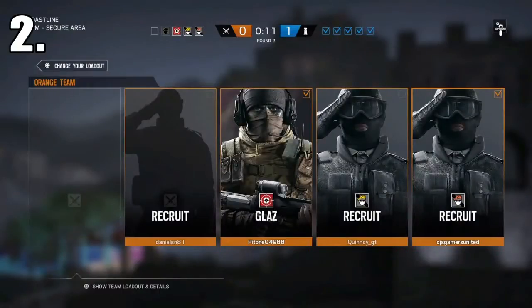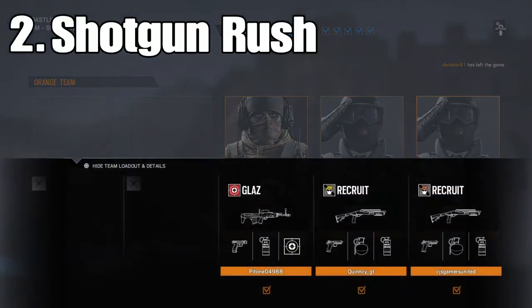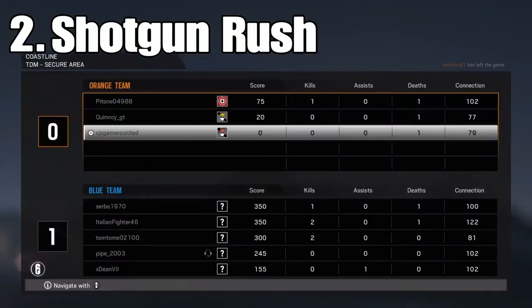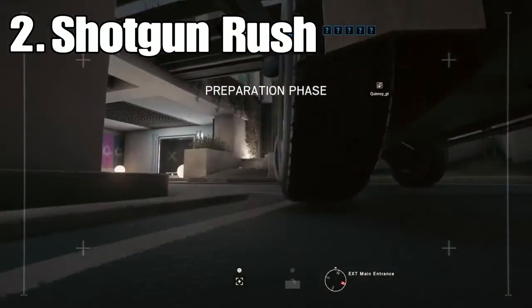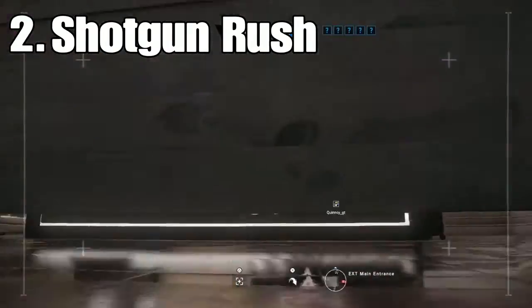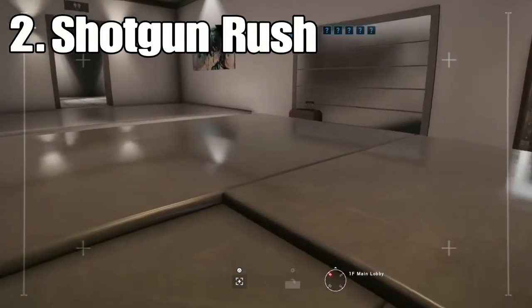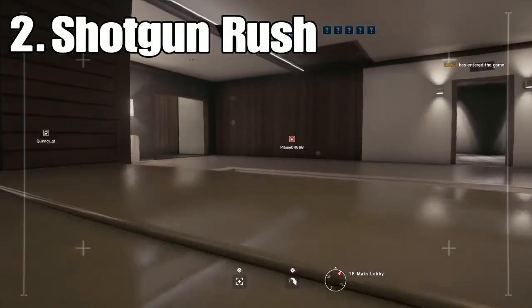For the second strat we have got the German shotgun rush for the recruit — you can call this a recruit shotgun rush. It's only me and Quincy doing it. You just want the MH70, go recruit, get some frag grenades and smoke grenades, smoke the place, get some kills — it's kind of fun. If you've got a full squad it's a lot more fun.